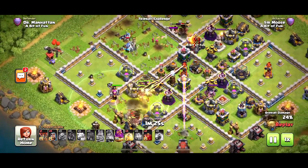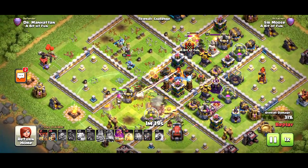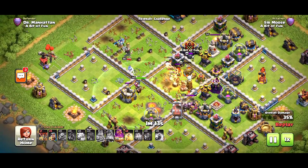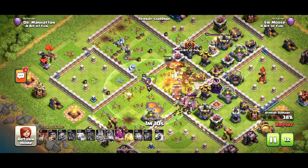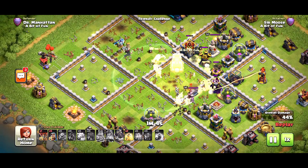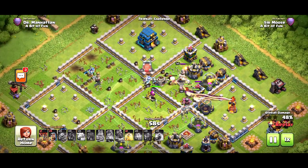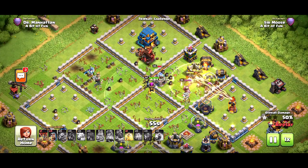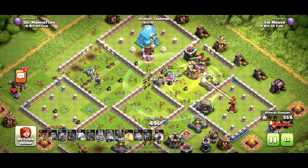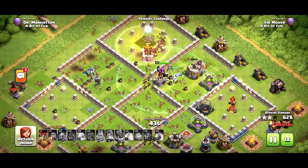The hogs split into two attacking forces — some on the right, some on the left. Heal spell down early around that bomb tower, pushing into the central compartment. The hogs on the top right don't look healthy — they all die. Pushing into the main compartment, heal spell down. Skeleton spells used to distract. The king is chopping away, and the wrecker is making it through, placed to take out the eagle artillery. Using the warden ability now.